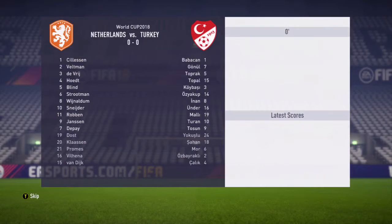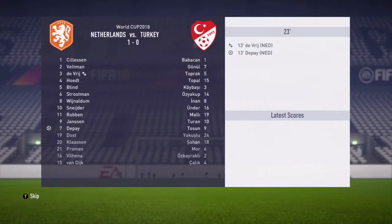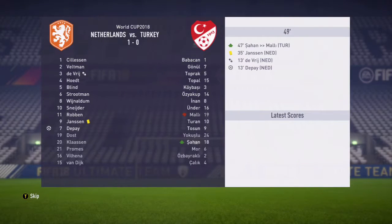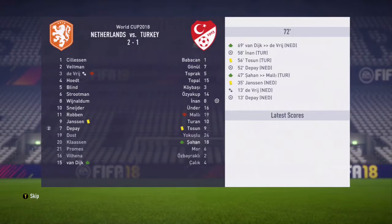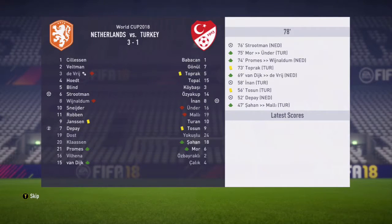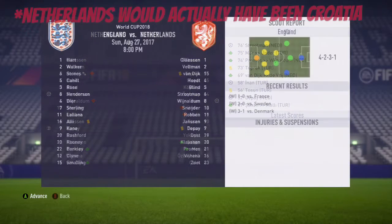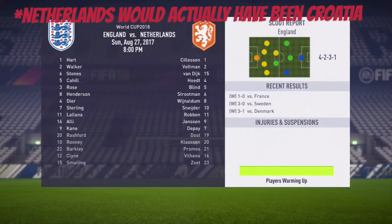Second semi-final: Turkey vs Croatia. Turkey isn't actually in the World Cup so it's probably represented by a team like Nigeria — Nigeria vs Croatia — which is really unrealistic. FIFA 18, fix your game. But Croatia, or rather the Netherlands, looks like they're going to win 3-1, and they do.